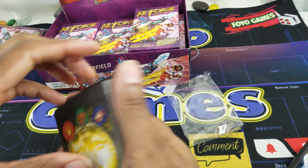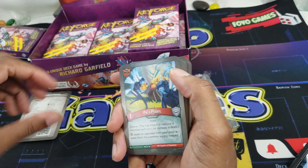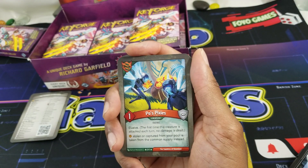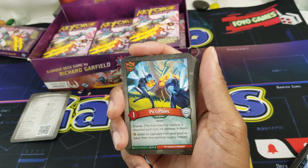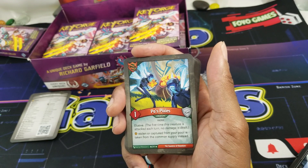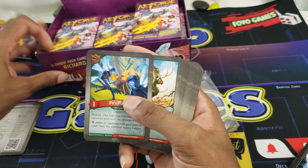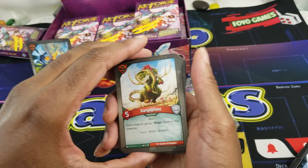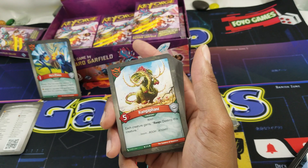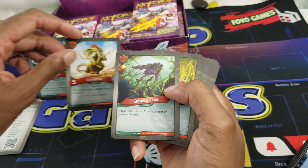Rip it a little bit — the archon. Pose Pixies: one-drop elusive, one strength, amber stolen or captured from your pool is taken from the common supply instead. Not very sticky, but when you do stick, that's cool. Kangafant: five-drop, five strength — used to hate this guy, but you just reap with them when you're ready to get rid of them. Each creature gains reap: destroy this creature.